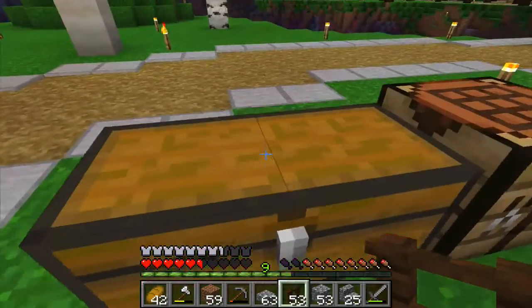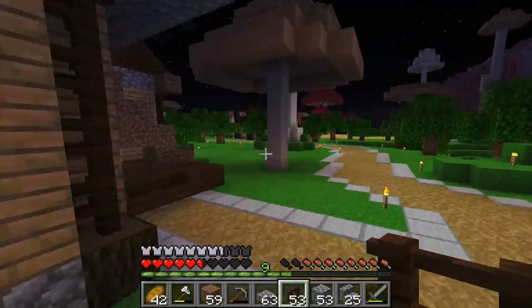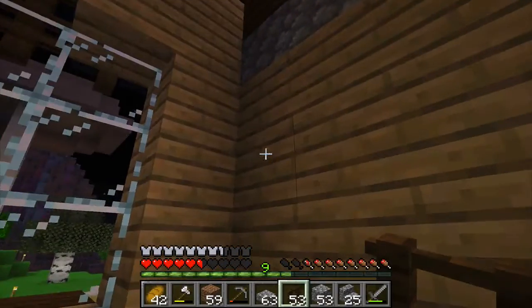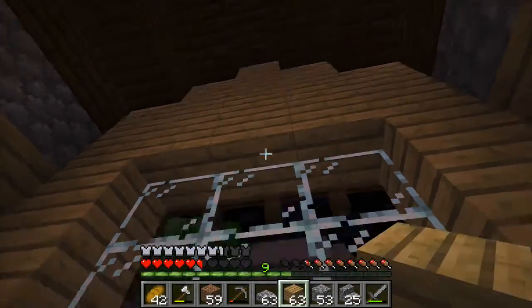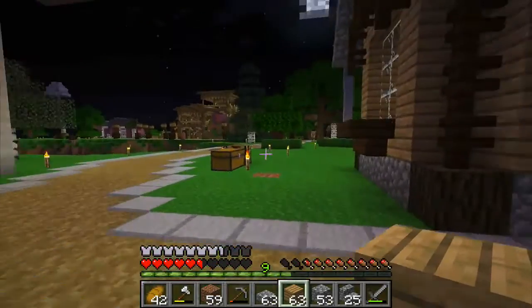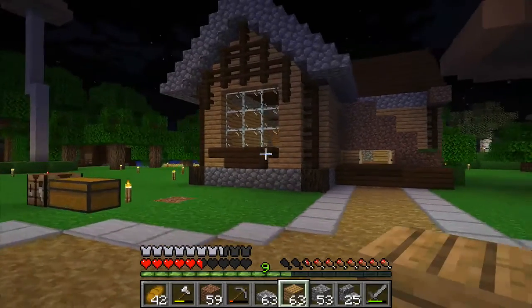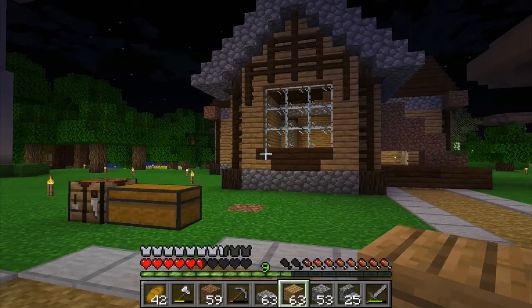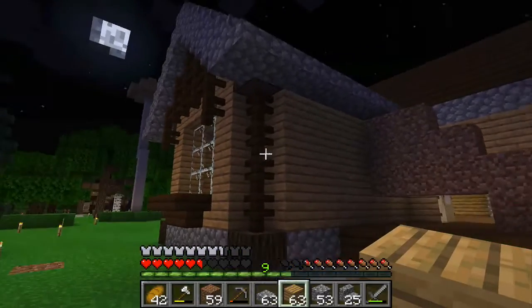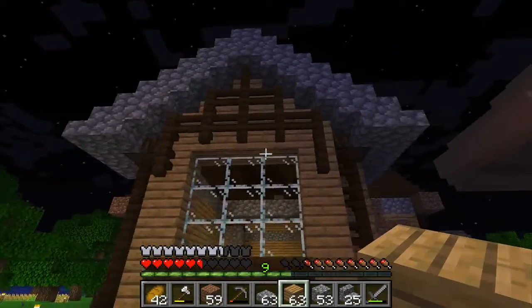I'll need an oak plank to go on the inside. So there's an oak plank back in here — let's go ahead and take some of those, let's go back inside briefly. I'll have to do some decoration-y stuff on the inside, but if I plug that back up it's still a nice big window. And you know what? I'm really liking this — I'm really really liking this.